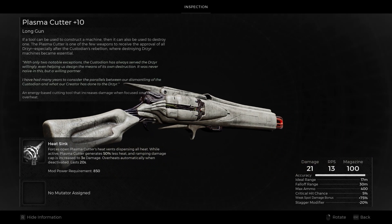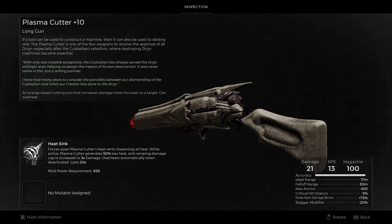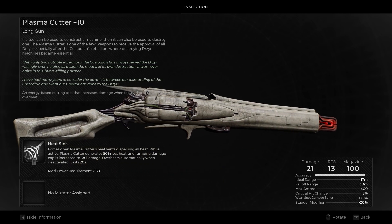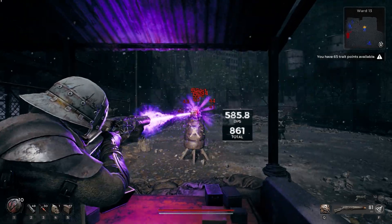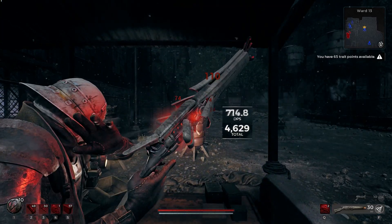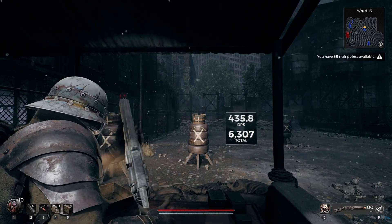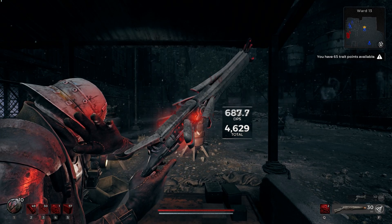Moving onto the Plasma Cutter — it's basically the beam rifle from the first game, this time with a built-in mod. It has the lowest base damage of all the automatics, a weak spot damage bonus of +75%, and a pitiful -20% stagger damage. But it has the fastest fire rate and the second highest magazine size. The weapon overheats after 70 ammo is spent in one trigger pull, and while holding down the trigger it applies a hidden debuff that increases the damage you deal to enemies by up to two times.